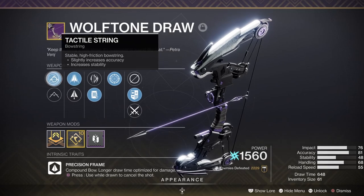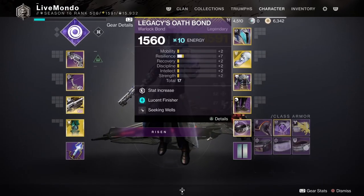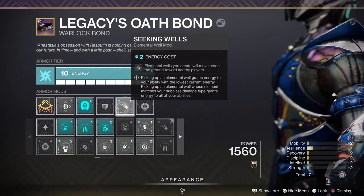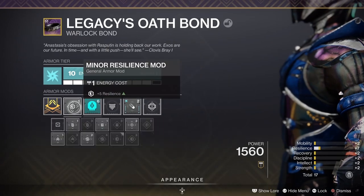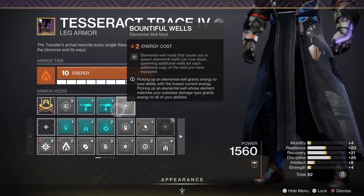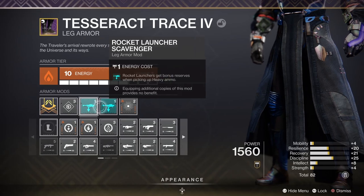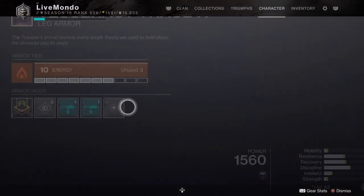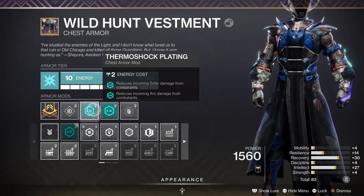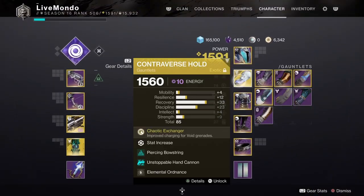It's essentially the same loadout I used for my Master run, except for the Wolftone Draw. The reason I switched to this is because it's got Shoot to Loot, and for the boss we need to be able to pick up ammo lying around. I'm using Lucent Finisher for getting heavy from champions, and Bountiful Wells coupled with Elemental Ordnance — so when I get grenade kills I get more wells. I've got Seeking Wells, which means when I get about 10 meters away they'll come toward me.